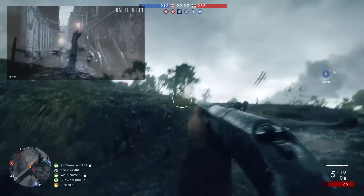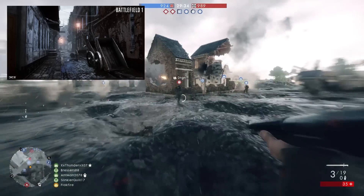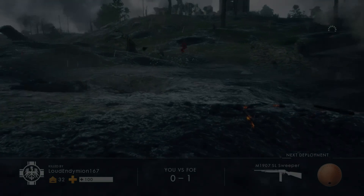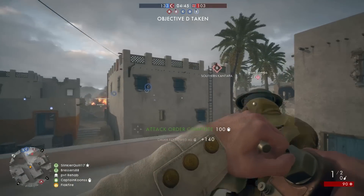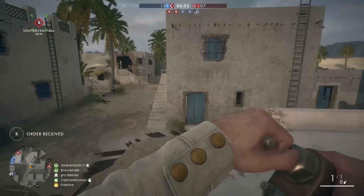I recently spotted some concept art on ArtStation from DICE's Johan Johnson that looks like it might showcase Amiens under low light conditions. At the same time, most of Battlefield 1's multiplayer maps are adapted from the game's campaign. The free map Giant Shadow borrowed extensively from Through Mud and Blood, and there are still some choice potential maps in the campaign, especially in Friends in High Places and in The Runner.